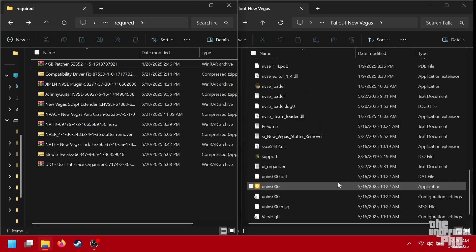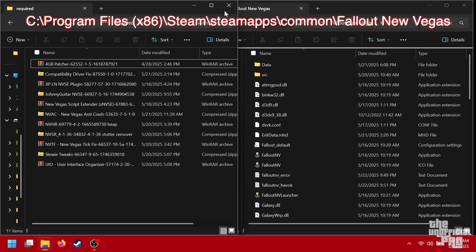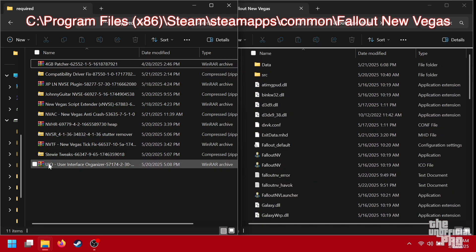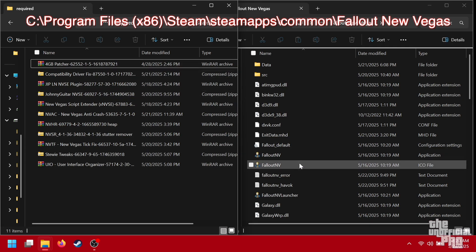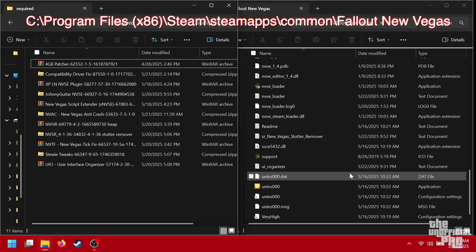This on the right is your game folder — the file path will be up here for you and also in the description. Once you navigate here to your Fallout New Vegas main folder and you have all the mods downloaded that we need to make the game stable. Some of these I will not be installing again because they're already installed and I already have the game running very stable at the moment, so I'm not trying to risk that getting corrupt.